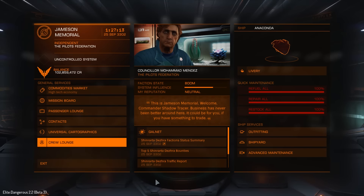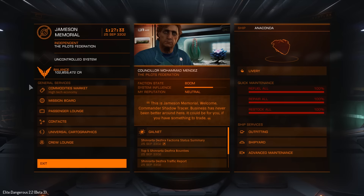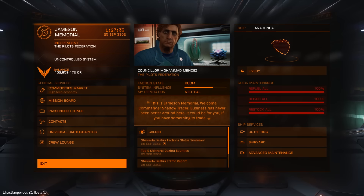Hey guys, my name is Shadow, and welcome to the 2.2 Guardians beta for Elite Dangerous. Today what we're going to be doing is just taking a look at some of the changes inside of space stations — things like the Starport Services menu, stuff in the outfitting screen, that sort of thing. So let's start with the general Starport Services menu interface.